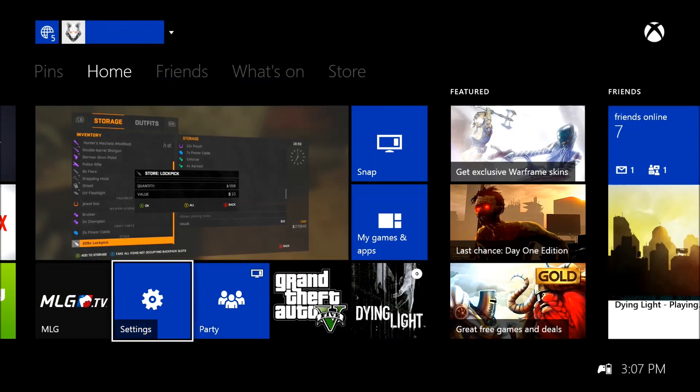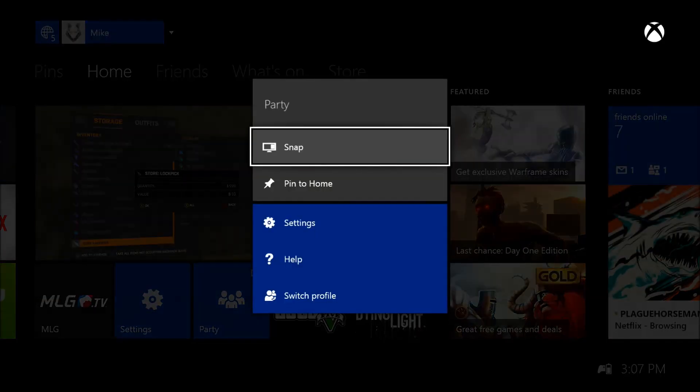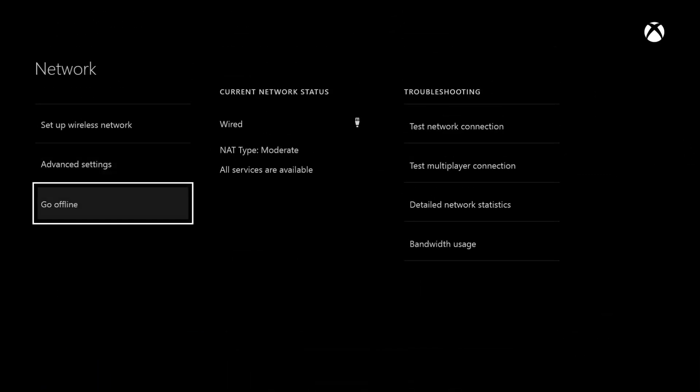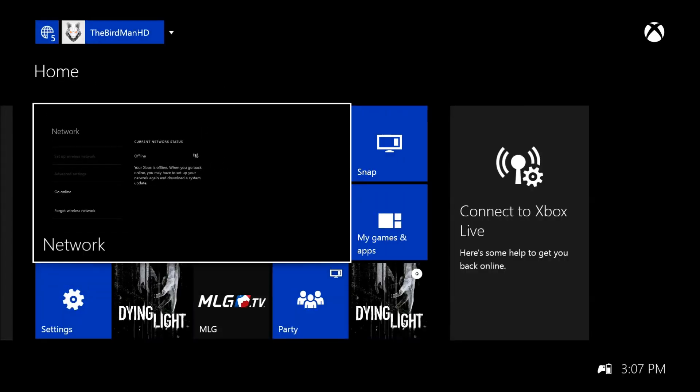This is for Xbox. I know it works the same way for PlayStation, but I don't know how you do it on PlayStation. You push the little white button, you go to your home, then on the bottom you should have settings, or if you push your little start button on your controller and look at the blue — which my screen is blue — you'll see it. You should have settings.